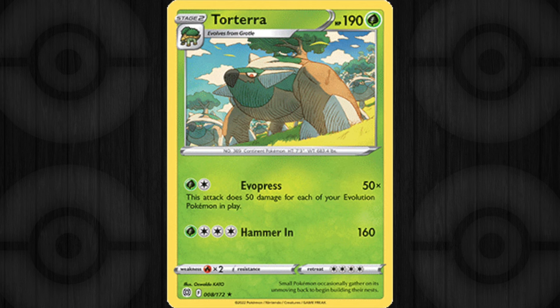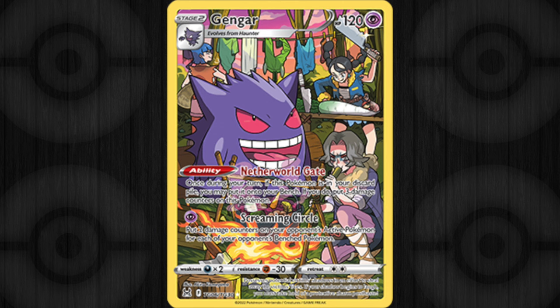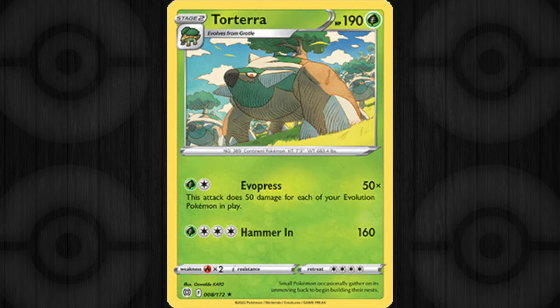You've now got Quick Balls, Ultra Balls, Professor's Research, Bibarel to draw cards, and your chosen attacking Pokemon. Let's say in this example you've chosen Torterra, which is a very powerful Pokemon. We take a look at its attack Evopress, which does 50 times damage for each evolution Pokemon in play on your side. In the latest set we've got a Gengar, which can jump straight onto your bench using his ability. This is a great way to get Gengar into play and activate Torterra's effect, because Gengar is a stage two — he is an evolution Pokemon. So you can get him into play quickly and get Torterra set up for some massive swings very early on.